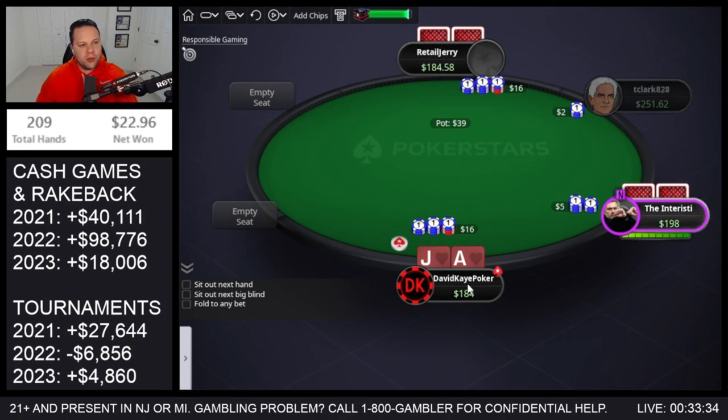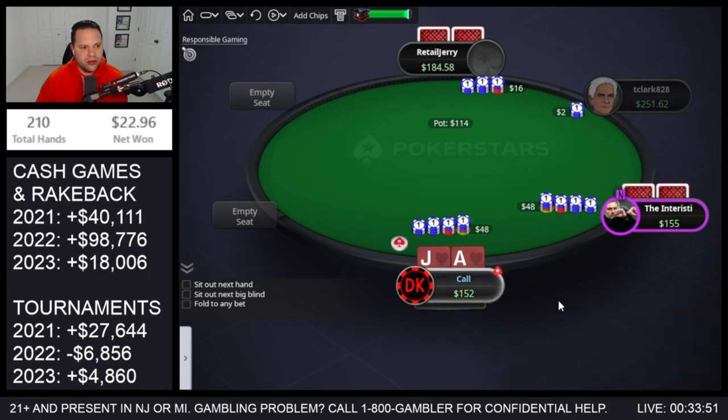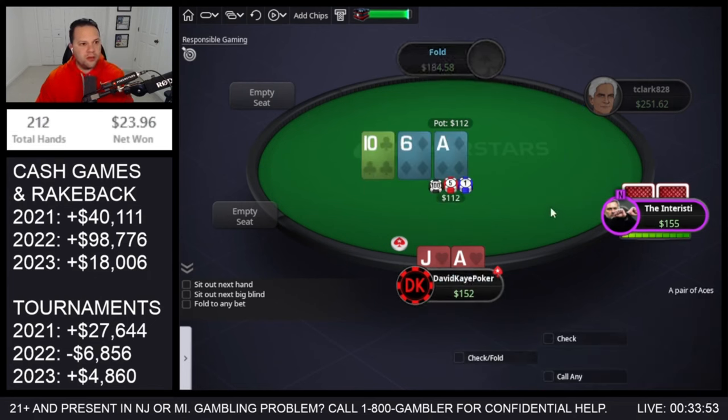We have a cutoff open with a 3-bet, button and small blind cold-call, back over to the opener. We see the 4-bet — because they're 4-betting another player it's pretty close. I think I'd fold ace-10 suited, call ace-jack suited here, and then we flop the ace — ace-10-6 two diamonds.